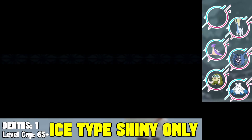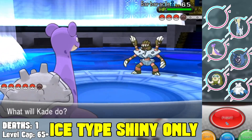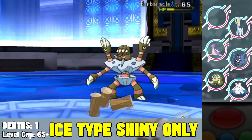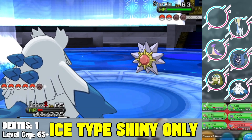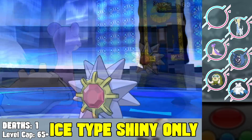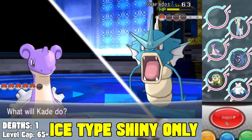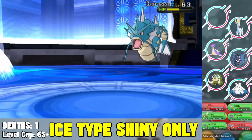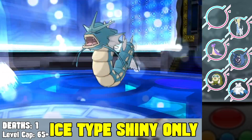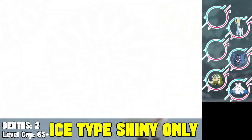We face Siebold, the water type Elite Four member. I start with Lapras to Thunderbolt — two-shots his Clawitzer. His Barbaracle comes out — I survive a Cross Chop and Wood Hammer it. I avoid a Stone Edge. His Starmie comes out and I switch to Lapras — Thunderbolt crits and knocks it out. His Gyarados somehow survives a Thunderbolt through Light Screen, then uses Earthquake and knocks out my Lapras. I switch to Cloyster and Icicle Spear to beat down the Gyarados and finish the Elite Four.